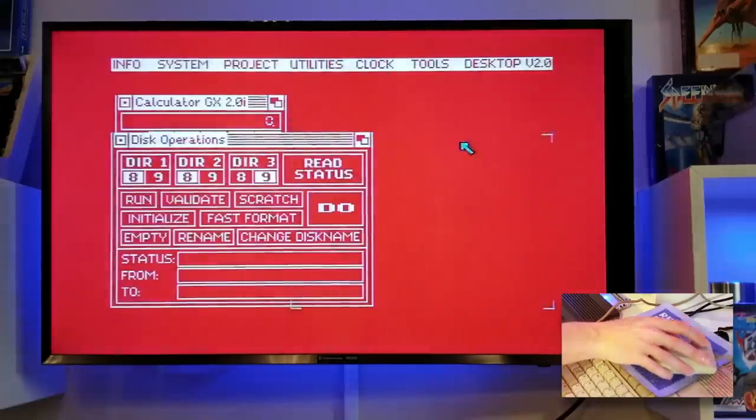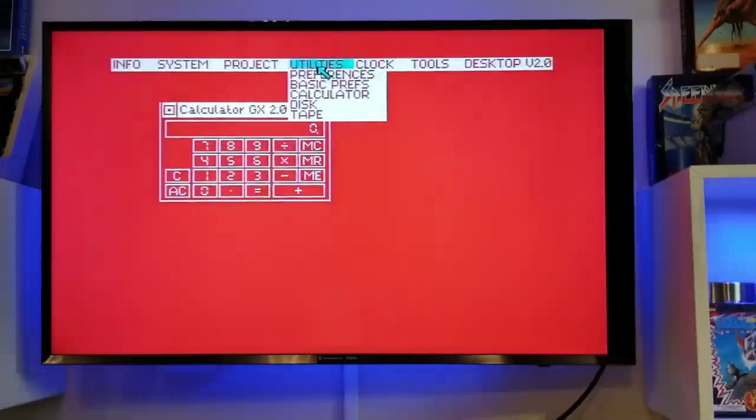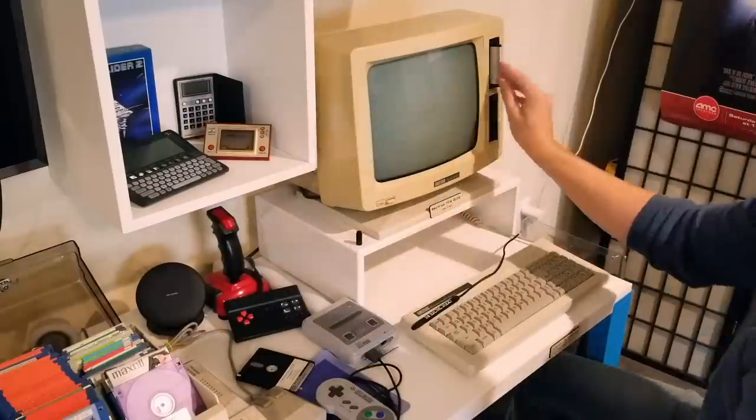You've also got disk operations here. You can validate a disk, format it, initialize it, rename it, etc. This is kind of interesting — tape, slow and fast. So this must be for the turbo function.